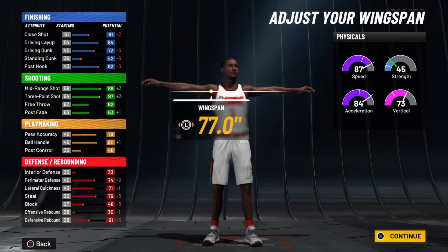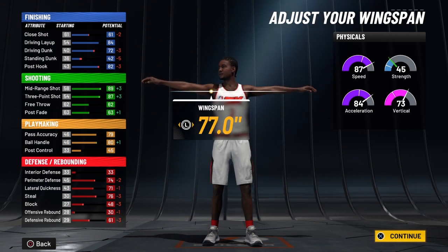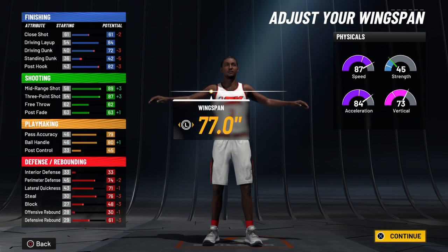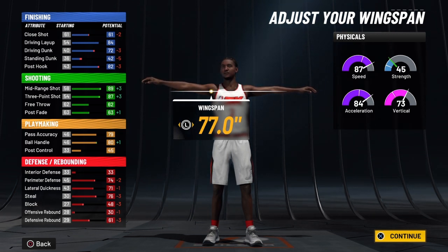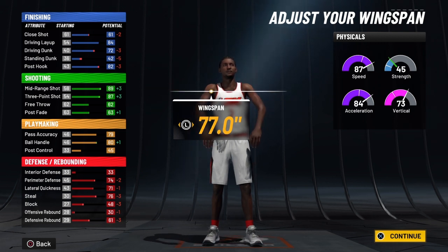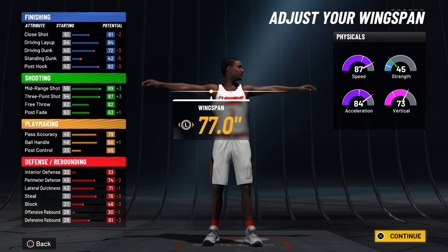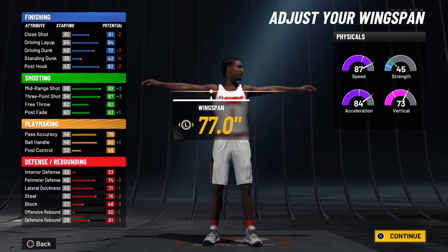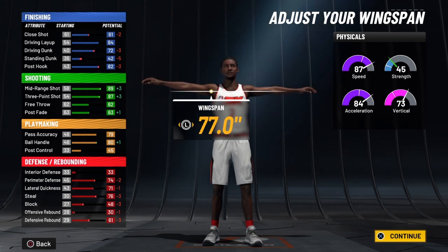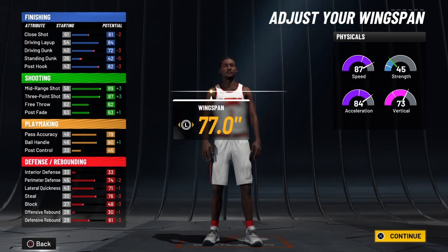You're even going to have a block — you'll be able to get two to three blocks guaranteed a game. Your block will be 52 at 99 overall, and when the slasher takeover activates that will be 57. Your offensive rebound will be 34 at 99 overall — takeover makes it 39. That's a nice offensive rebound for a guard; you'll be able to crash the boards because of your vertical. Your defensive rebound will be 65 at 99 overall — takeover makes it 70. The great thing about this build is the slasher takeover — you're going to get an 18-point jump. There are four ways to get the takeover: the Gatorade facility, winning the NBA championship, reaching level 40, and getting to 99 overall.